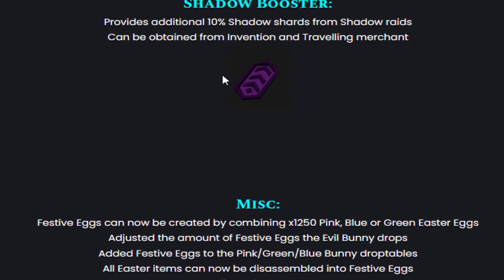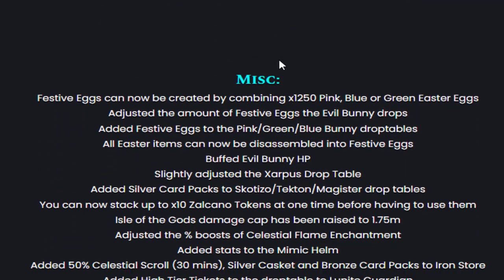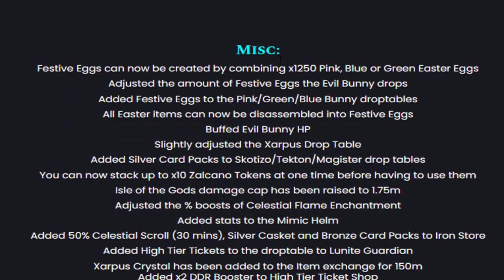The Shadow Booster can be obtained from the Traveling Merchant like other boosters. There are also some quality-of-life updates: more festive eggs from the Evil Bunny, though the event is ending in a few days anyway, and all event items can be disassembled into festive eggs. The Xarcus drop table has also been slightly adjusted, and Tecton, Magic, and Squad Diesel now have Silver Card Packs.